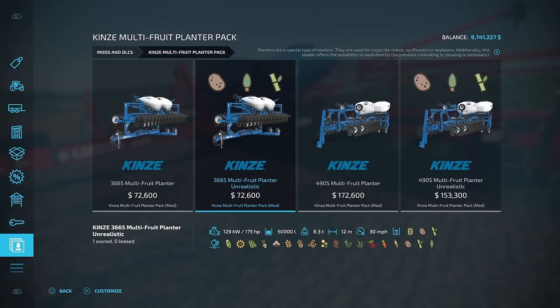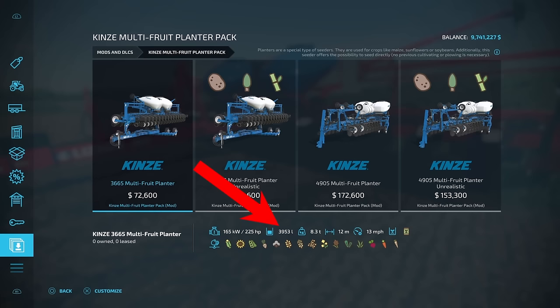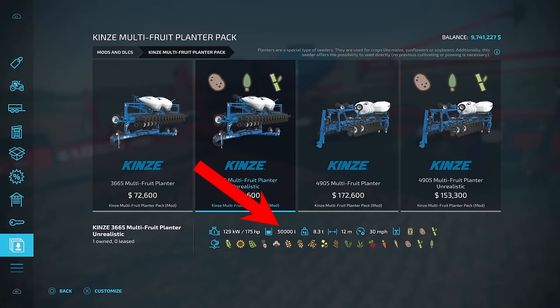It's only $72,600. That is an absolutely insane price. And there's also something really cool about it — it only holds 3,953 on the capacity of your seeds.